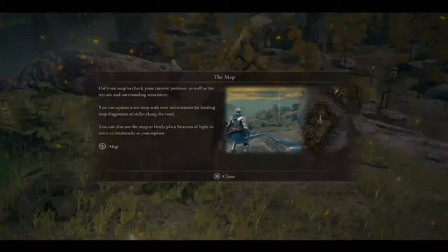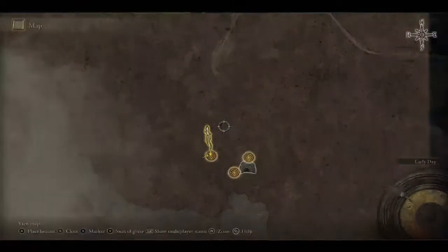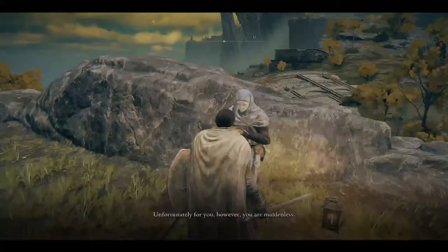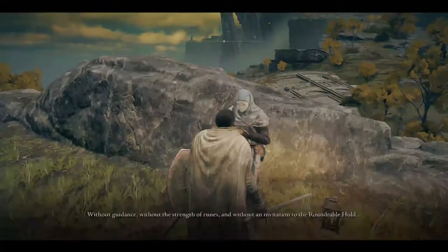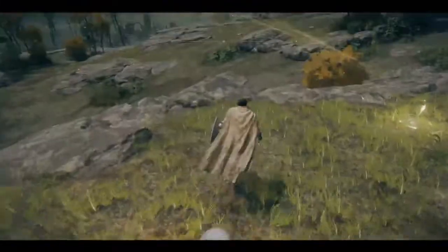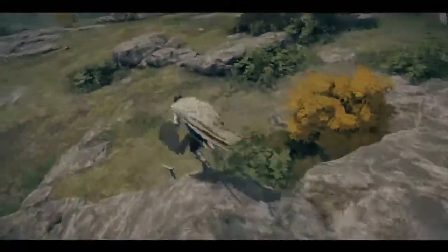You can update your map with new information by finding map fragments at steeles along the road. You can also use the map to freely place beacons of light to serve as landmarks as you explore — so you can make waypoints for yourself. With your invitation to the roundtable hold, you are fated, it seems, to die in obscurity. I think I'm going to approach that knight, but he looks like he is going to rock my world. We will see what happens, and if we have to, we will come back to take him on.